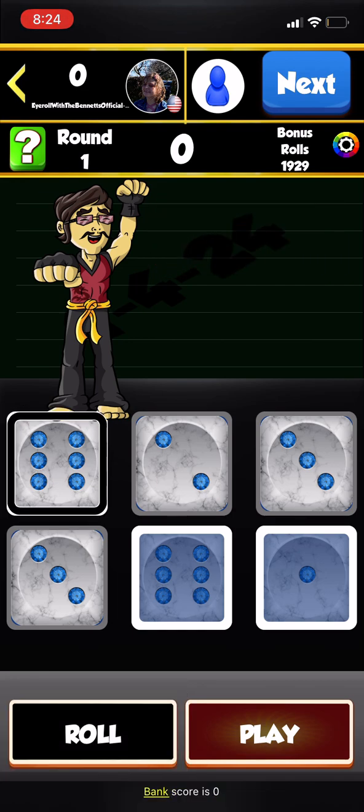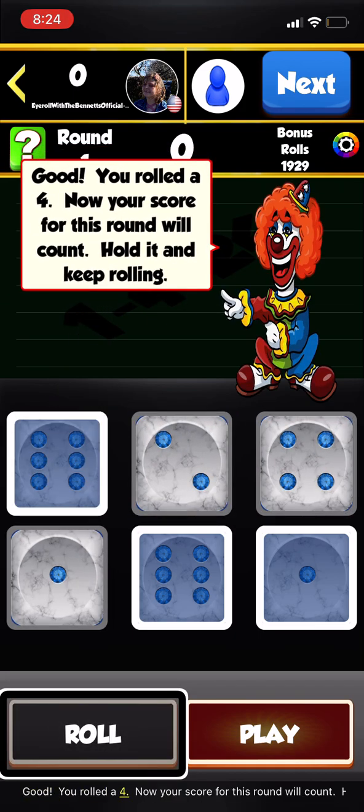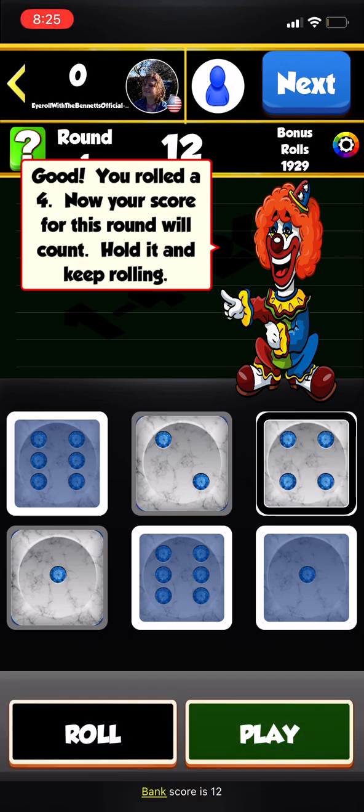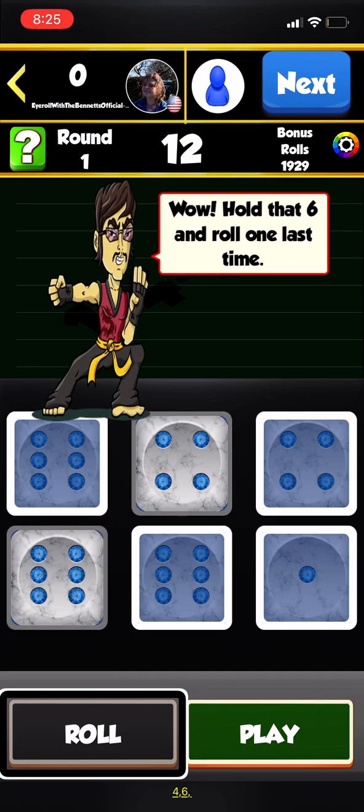Roll the dice — good, you rolled a four. Now your score for this round will count. Hold it and keep rolling. Score is twelve so far.